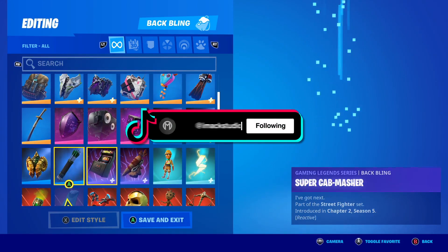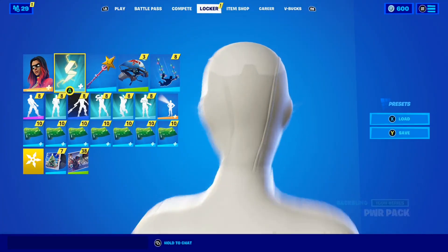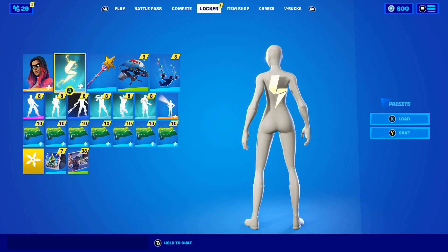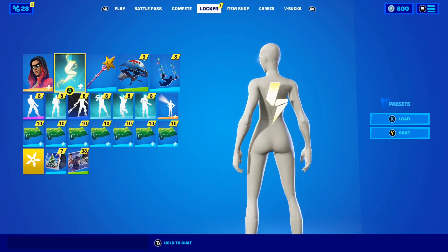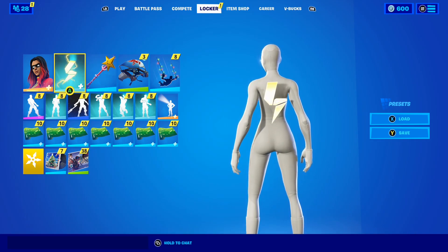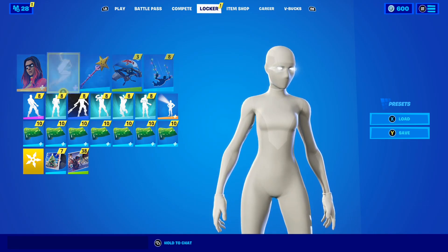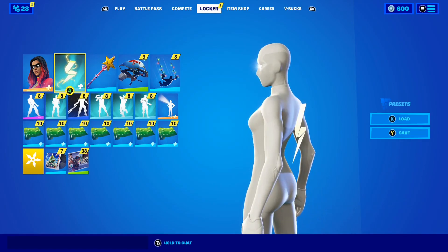For the all-white combo, the best backlink to pair with it is the Power Pack backlink — that's the backlink from the Lachlan skin. In my opinion it looks so good on the all-white superhero skin. You can't tell me that doesn't look clean — it looks absolutely insane. If you're rocking the all-white superhero skin and you have the Power Pack backlink, I highly recommend putting it on.